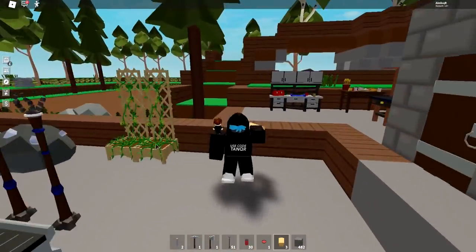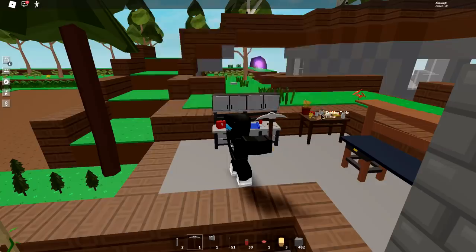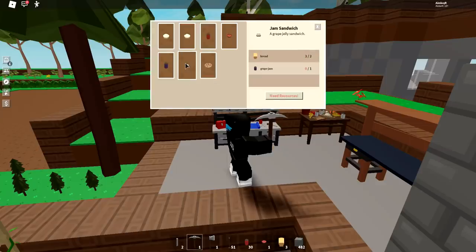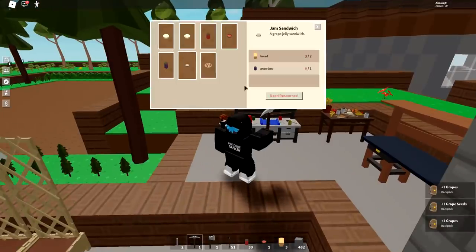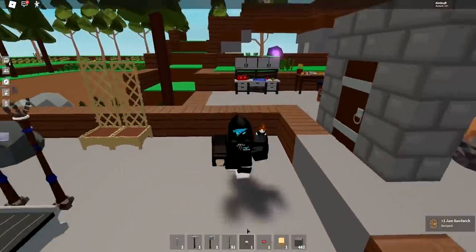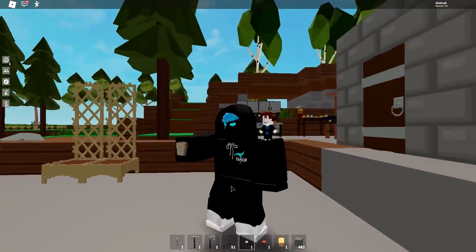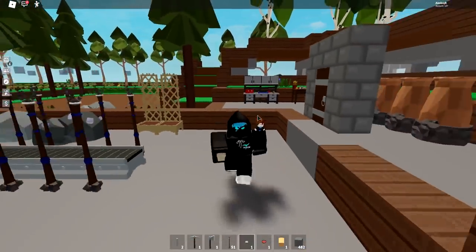We just need our grape jam. We need two grapes to make grape jam, and then we can make our jam sandwich — we've got our bread. They're done! Beautiful. Let's go ahead and make our grape jam. We have plenty of food in this game now — look at that. Jelly sandwich! That's pretty much everything on the new update, guys. We've gone ahead and built everything.